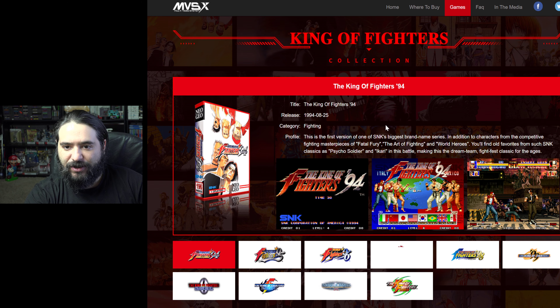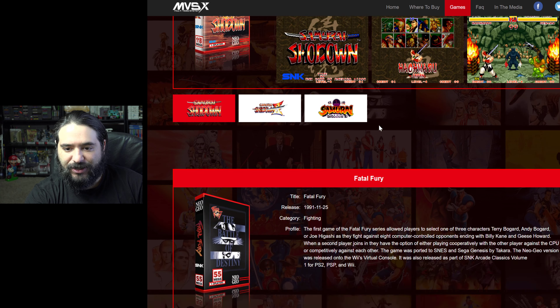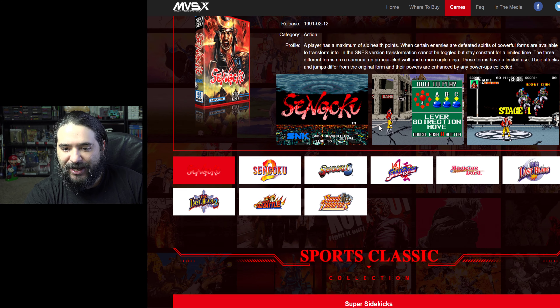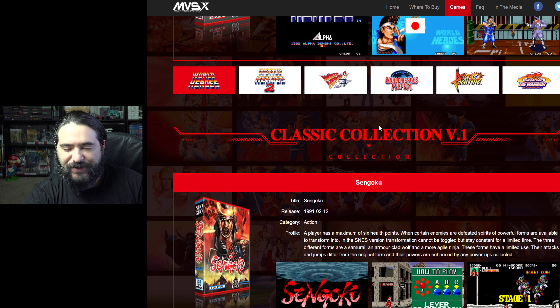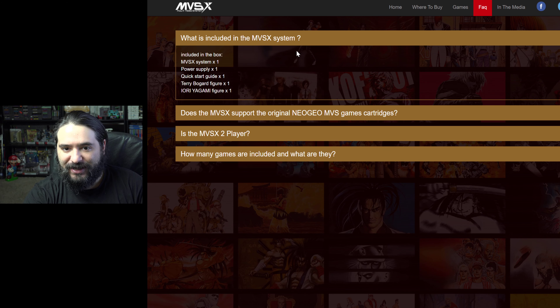It looks like it's $100 less without the base. We've got the King of Fighters collection, the Metal Slug collection, Samurai Showdown collection, Fatal Fury collection, World Heroes and Art of Fighting — which I love those — and then the Classic collection and Sports Classic. So 50 games. That's actually pretty good, though that's like over half of them being fighting games.